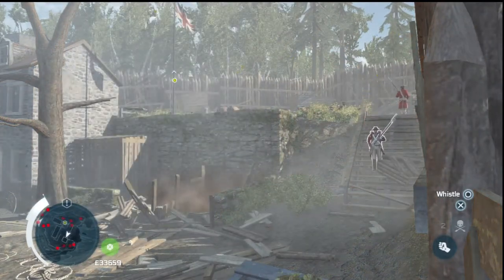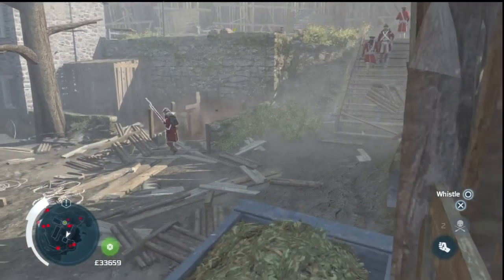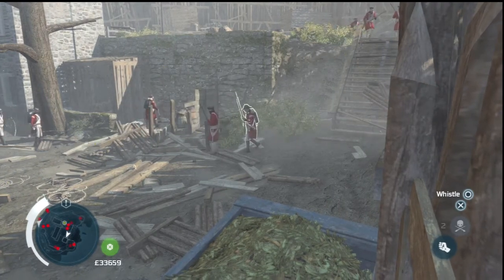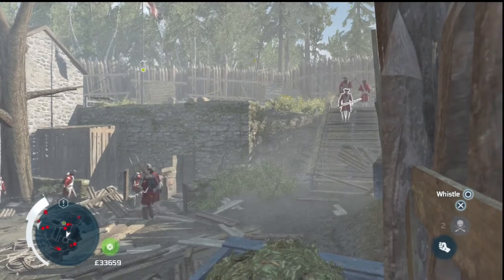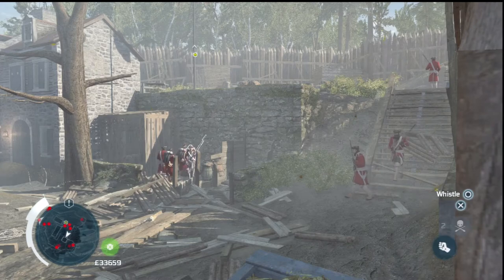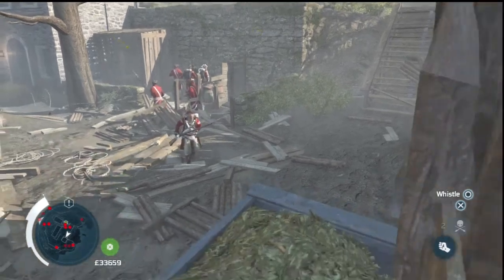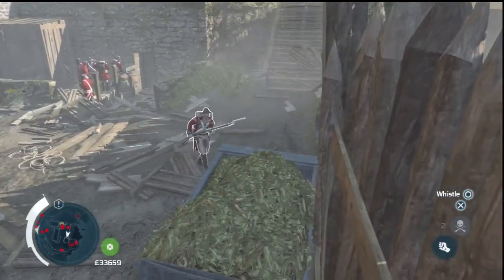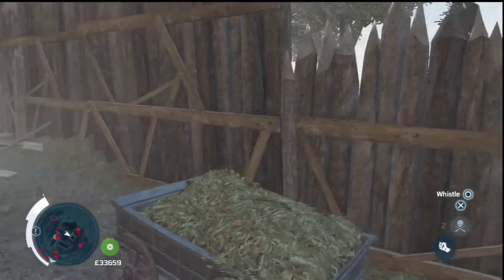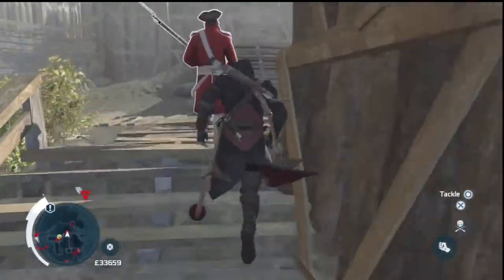That should draw the attention of most of the guards. We don't want to get caught up with too many guards or else we could be here fighting all day, so you want to stay hidden while they check out the scene. This is kind of funny how 20 guys are wondering what the hell just happened. But one happens over your way — go ahead and take him out. That'll leave you with one guard above, so go for him. You can stealth attack him as well.